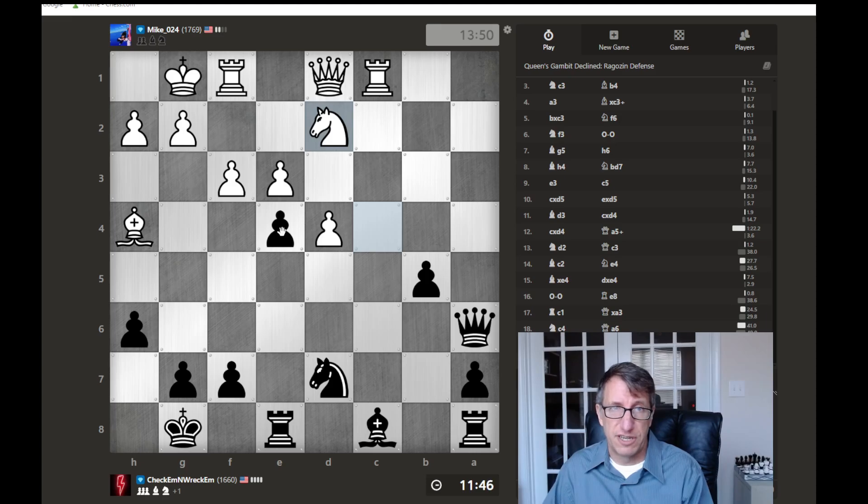I'm going to be kind of forced to capture there. Do I have anything better? I could capture, which looks like I'm forced to do, and then I'm going to have to go over here with my queen to cover this probably. He's going to have a threat here as well. I think we have to attack his bishop now, and then we have to jump our knight up here to cover the pawn.